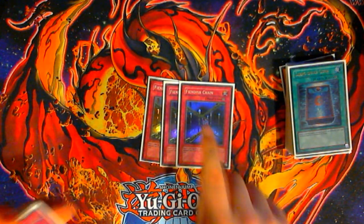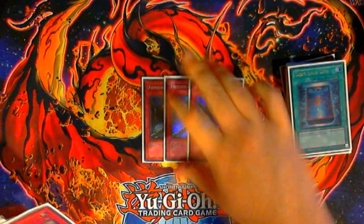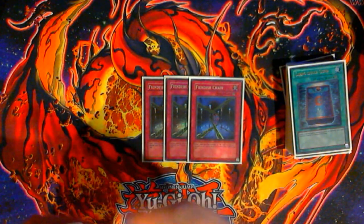For the 13 aforementioned traps: three copies of Fiendish Chain. You need to stop Bears. You need to stop anything that's going to destroy your things before they trigger. You need to stop Abyss Dwellers. You need to stop a lot of things, and this helps you.